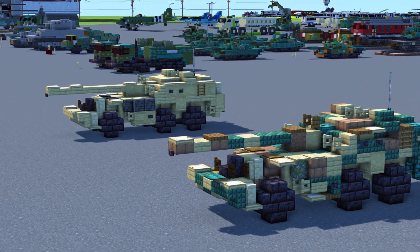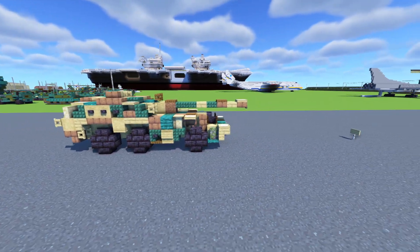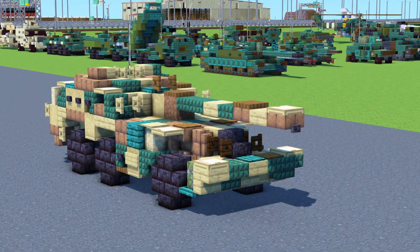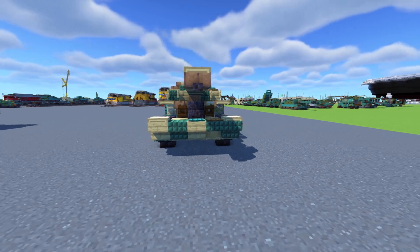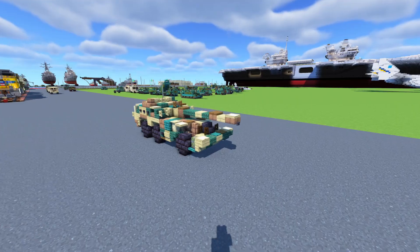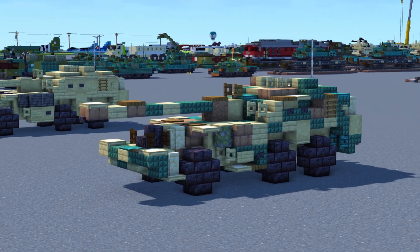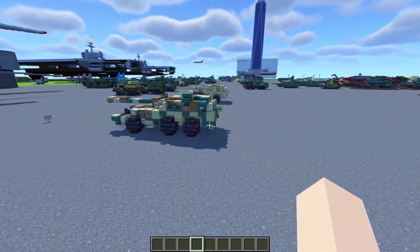I have two different liveries. I'll be showing you how to make the camouflage one, which you can use for the South African army, and also a tan plain colored one. It has a pretty unique design with a little cockpit in the front, and it's also mine resistant. South Africans were the pioneers of mine resistant vehicles, which led up to the MRAP. It's armed with a 155 G5 howitzer that angles up in the air and acts as artillery.